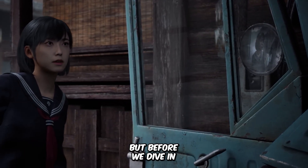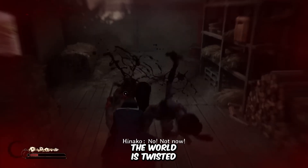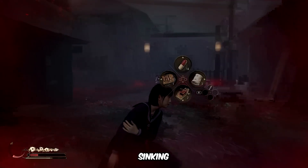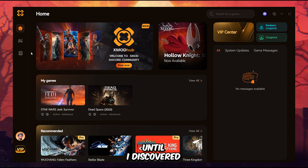But before we dive in, let me quickly mention that this video is sponsored by Xmod. If you've played Silent Hill F, you already know how terrifying it can get. The world is twisted, the atmosphere is suffocating, and every step forward feels like you're sinking deeper into a nightmare. One wrong move and you're overwhelmed by horrors you can't even comprehend. That's exactly where I was — until I discovered Xmod.